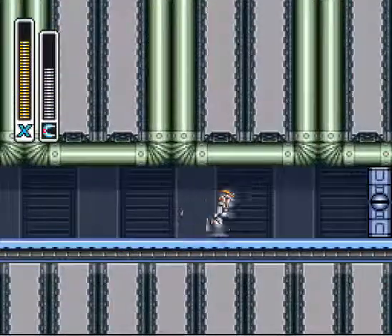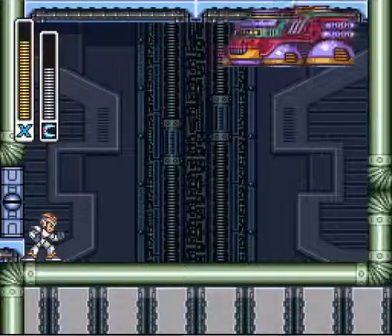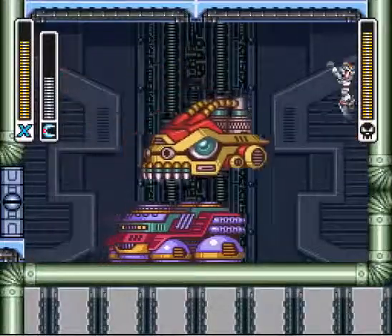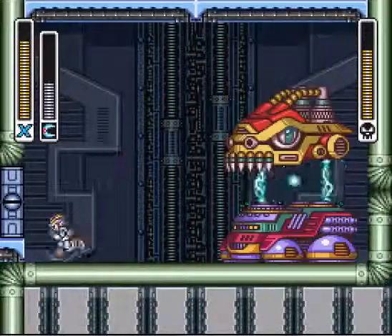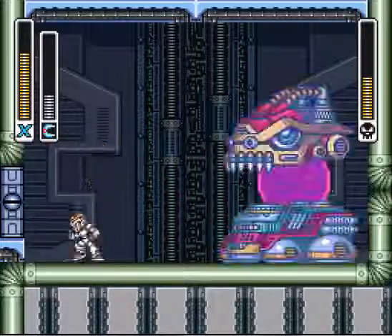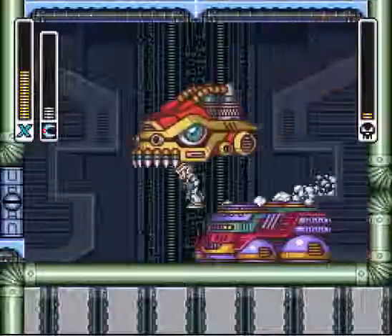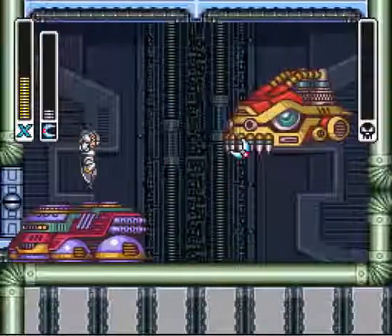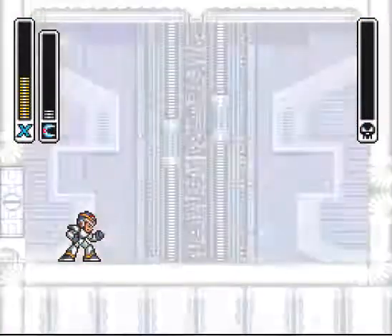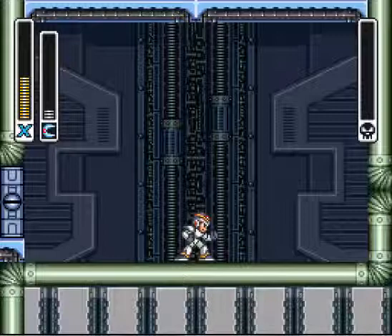And all that we got left is this door. We are going to have to go through it with the Boomerang Cutter because this is the weakness for this fight. We've got this little tank thing with a head that just floats off and has a mind of its own, so to speak. Definitely don't want to be on the wall when it hits it because you will take some real damage — you'll just be knocked off pretty much like the Earthquake from Flame Mammoth. All that can be said here is just use the Boomerang Cutter, use your boots, use your Boomerang Cutter shots wisely. And you should be good.